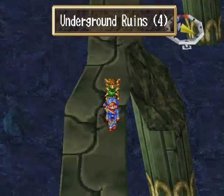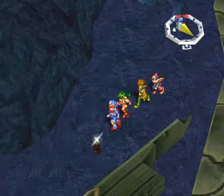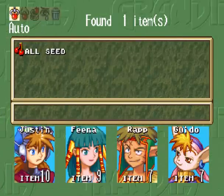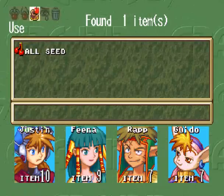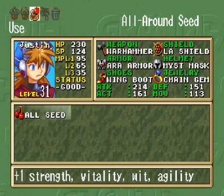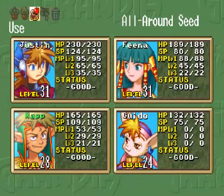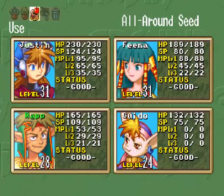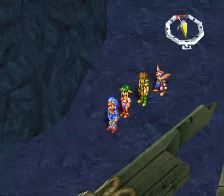Even though this area is really big, there's like a huge crack in the middle so we can't access all of it yet. But there's some cool stuff we can access, such as this all-around seed. Who do I want to give that to? It raises strength, vitality, wit, and agility — those are really, really good. I'll give it to Rap, because he'll always be at lower levels.